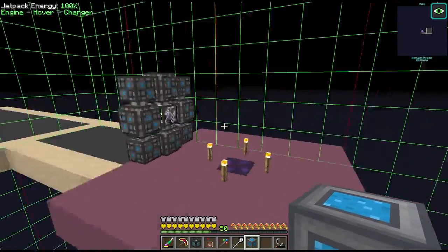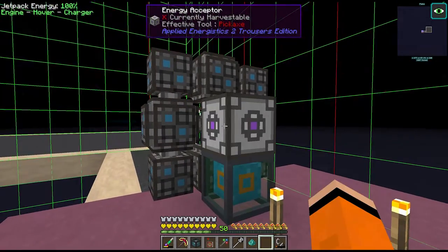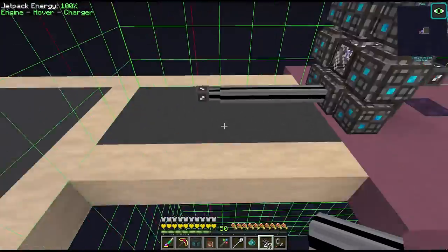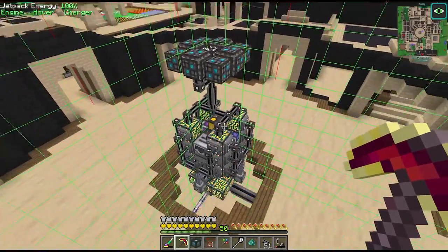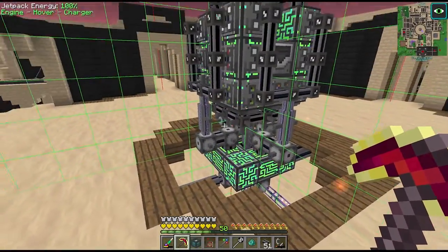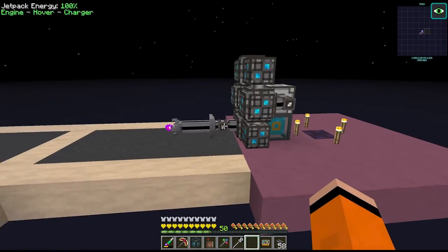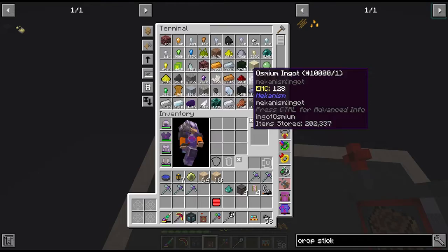These are basically the same NBT data which allows us to link the 2 chambers together - one goes in this side and the other in the quantum link chamber. We have to supply both sides with power. The other side should already be powered through our AE system but we can give this side a power cell and an energy acceptor. Having this quantum ring in this spot isn't going to work efficiently - down here is a more suitable location. As a little test, we have this hooked up to a P2P connection linked to our main ME controller and a wireless access point, so now we have access to all of our items in the void dimension.